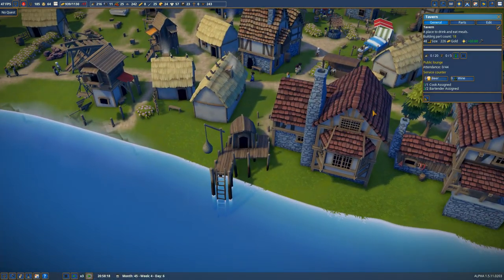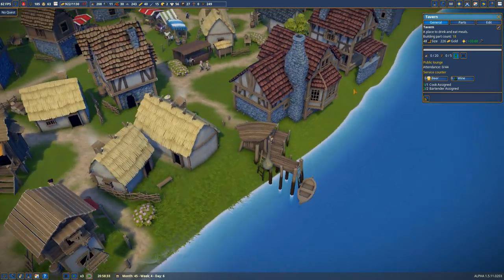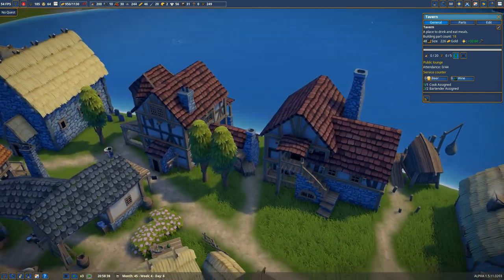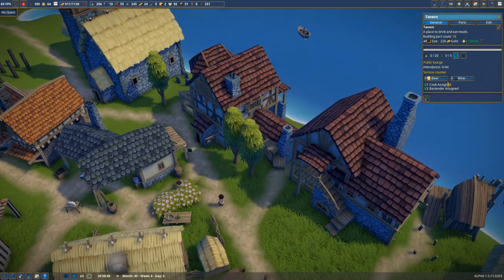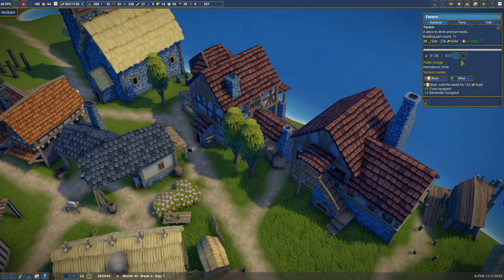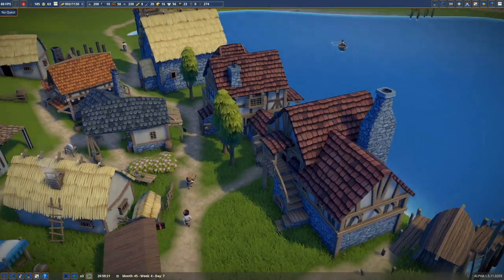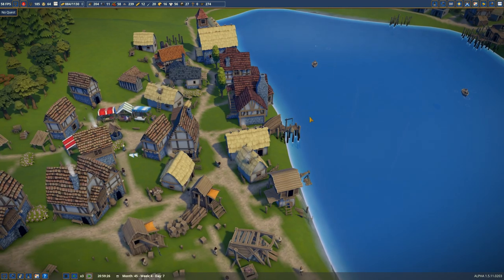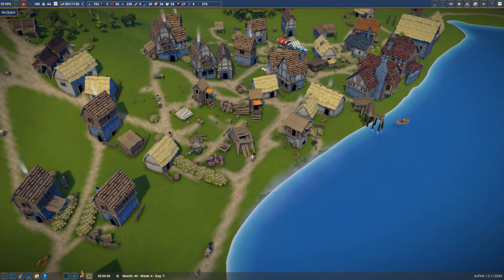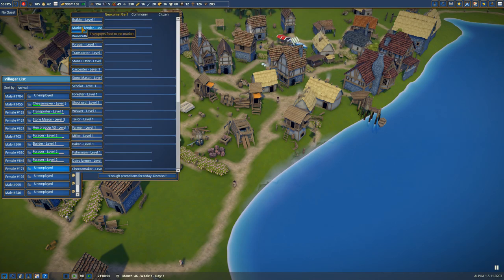One question was over here — are we selling any beer or wine? Tavern still needs to be built. We did sell five beer this week, okay. I looked before and it was selling, so no one's actually here. I guess we just had a slow week last time. Even these houses aren't getting made. Anybody free? We've got a few unemployed folks. I'm going to have one be a builder. I probably need another market tender, so I'm going to have a couple of those added in.